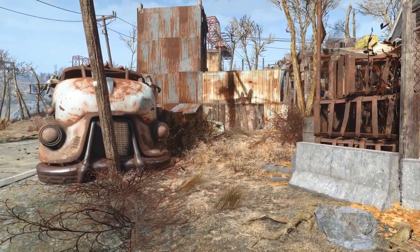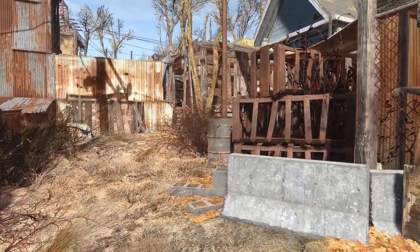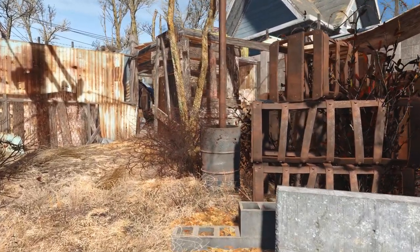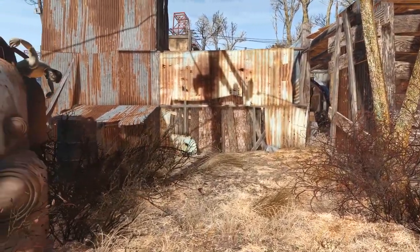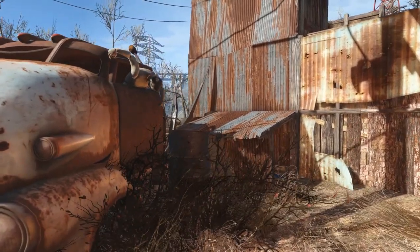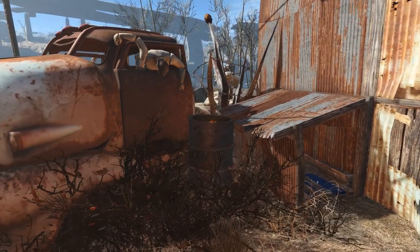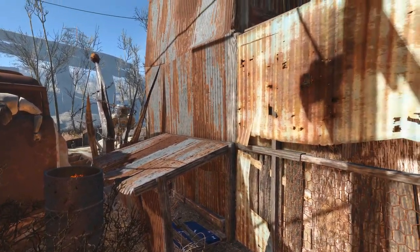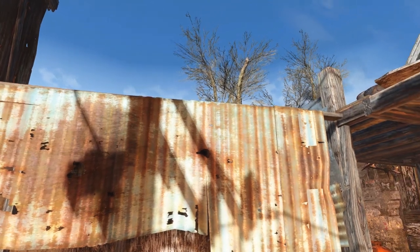Now let's take a look at the rest of this structure. As we approach this tiny courtyard here, we have some raider cages as well as the other side of this truck. Looks like there's another mannequin trying to climb out — or is he injured? Can't tell. And this is the Pack, so of course we have a little dog house there and a really nice junky corrugated steel wall.